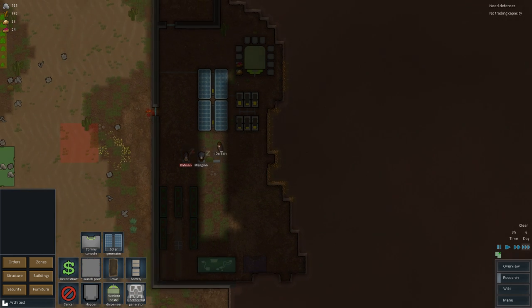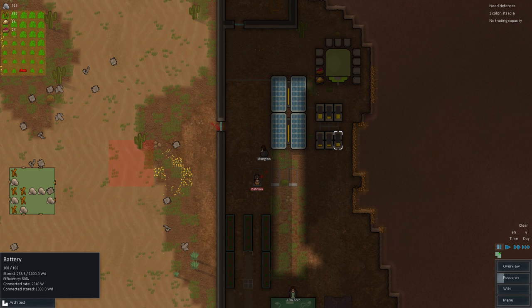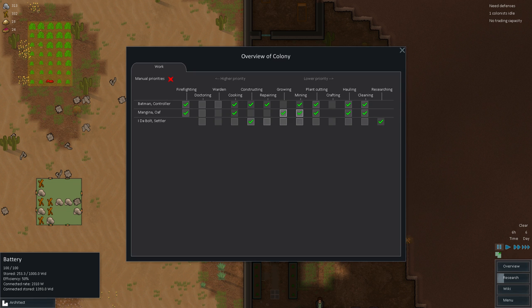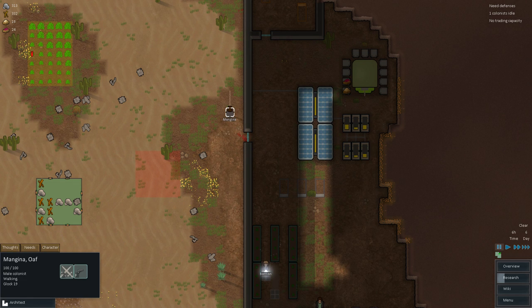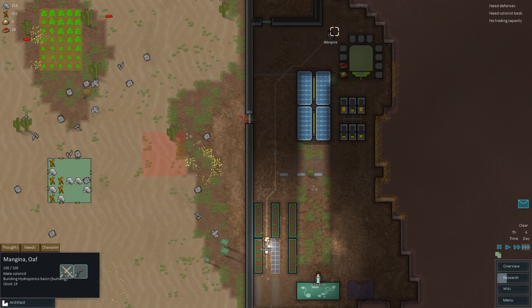I suppose more power going on here — I could probably add another solar panel. Are these batteries doing enough? I hope they're doing enough. One colonist is idle — why? Mangina, what is your problem? Why don't you go grow over there, man? Go do your thing. Alright Mangina, let's have you do a little bit of constructing meanwhile, if you have nothing else to do. Mangina, I know there's something for you to do — help us out. Are you gonna help us out by eating our limited food?